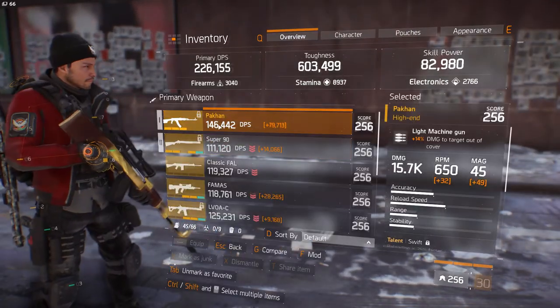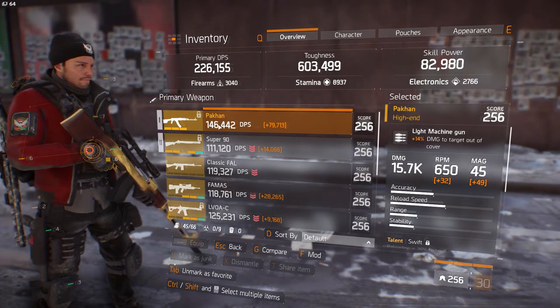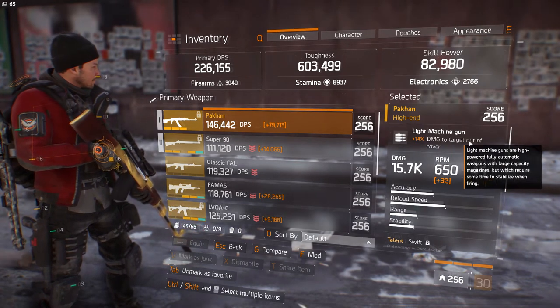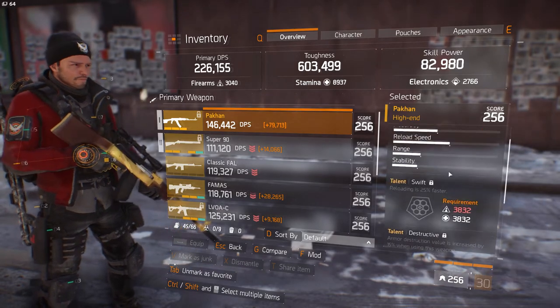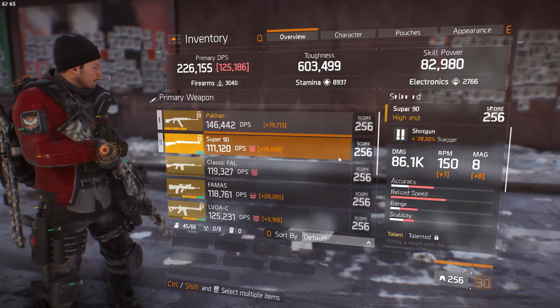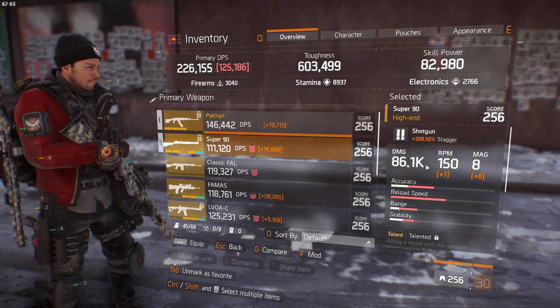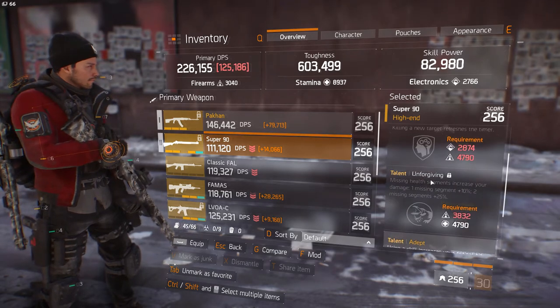First I'm using the PyTac — sorry if I'm saying things wrong in this video, just to forewarn you. I have 14% damage to targets out of cover, 15.7k base. You may be asking that's extremely low, but I'll explain later in the video why. Swift, Destructive, Unforgiving. Super 90 I'm running, 86.1k base damage, 328, 50 stagger. Talents: Unforgiving, Adapt.